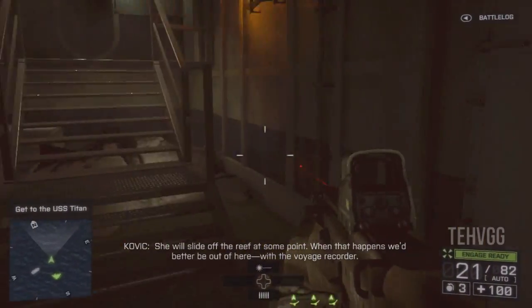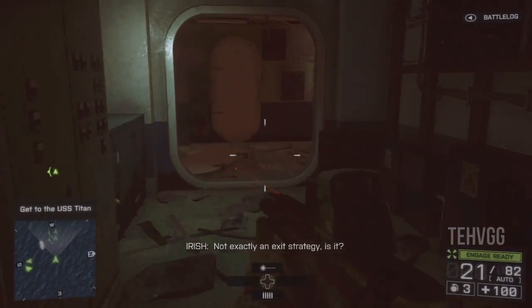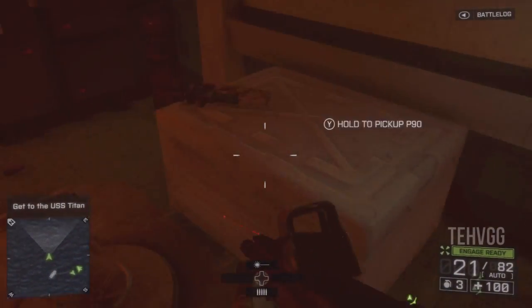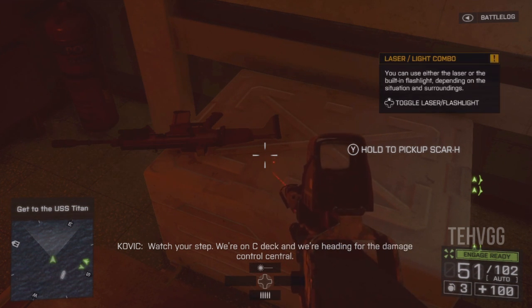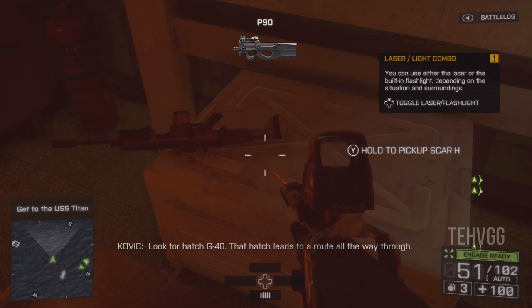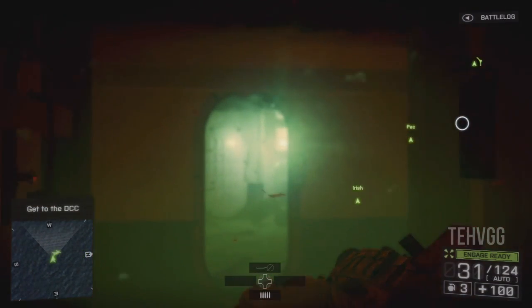The next one is not until after we've gotten on to the Titan — we're looking for hatch G45. There's the door on the right that leads to the hatch. We want to go left and there's the P90, which in my mind is a really, really useful secondary if you're ever just in a close quarters room — you can hold the trigger and it does very good damage.